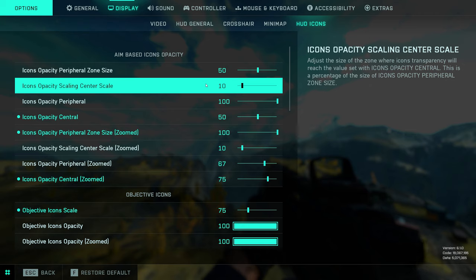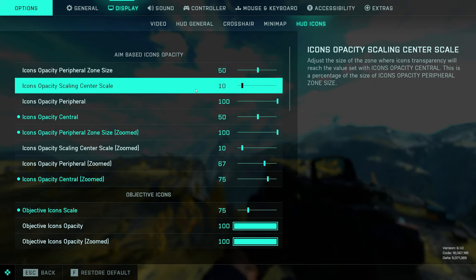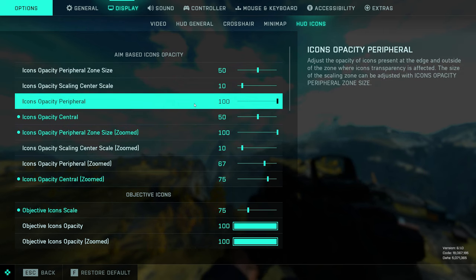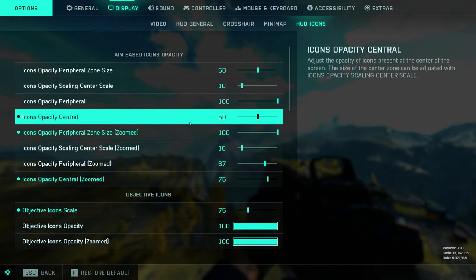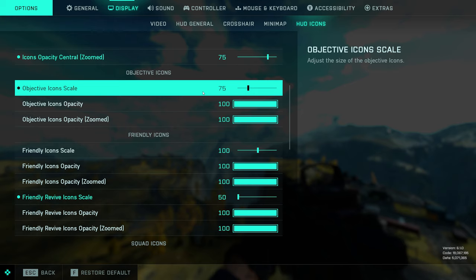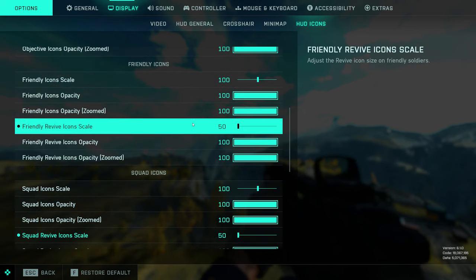Moving on to HUD icons — this is going to be one of the larger sections and arguably the one that takes the longest time to figure out. I'll go through a little bit of my thought process. You get a section for each kind of indicator on the HUD. Objective icons I deem least important, so I turn the size down from 100% to 75% — objective icons, you know where the objectives are; they don't really need to be that huge on your screen.